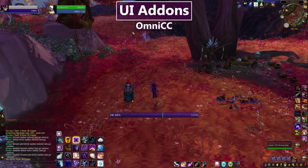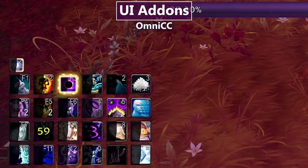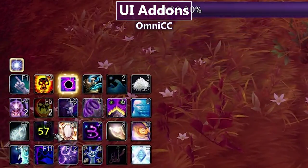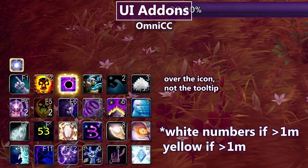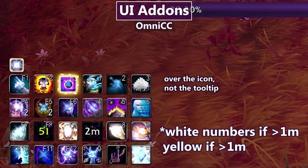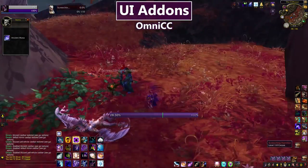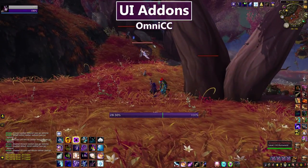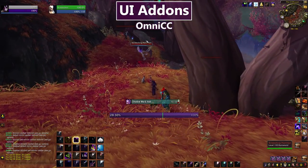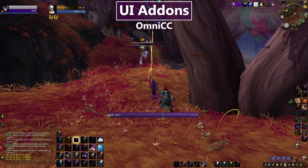My last addon in the general UI section is OmniCC — the CC stands for cooldown count. When I use a spell with a long cooldown it automatically starts counting down over the icon in big white numbers if it's over a minute, and yellow numbers if it's under a minute. I mostly got it so in a PvP situation when somebody asks how long until I have an important cooldown, I can give them a to-the-second answer instead of just saying 'I dunno, soon.'